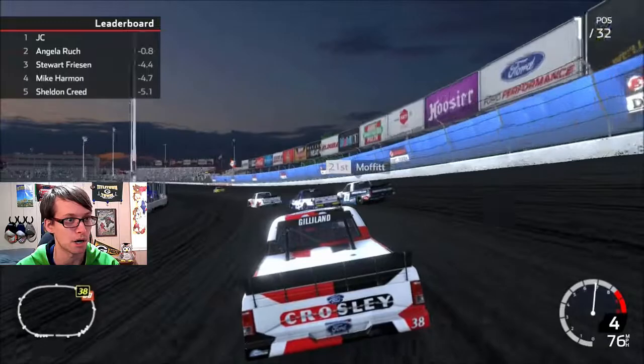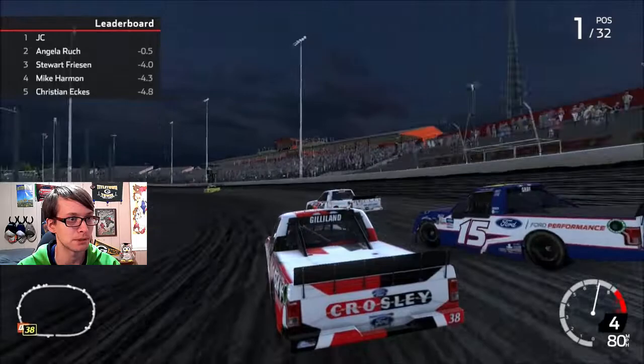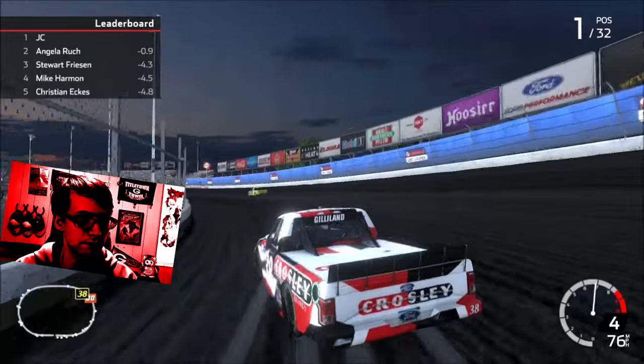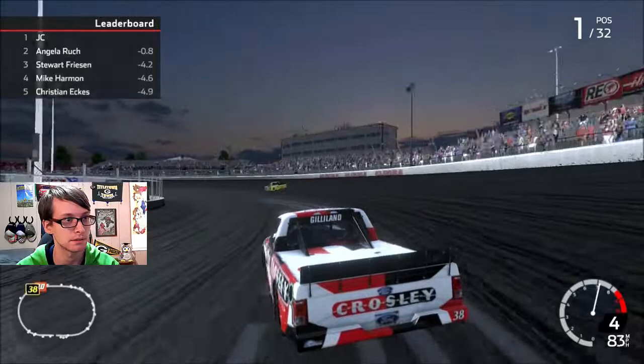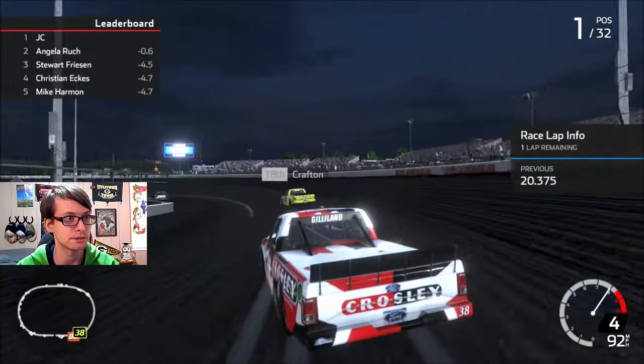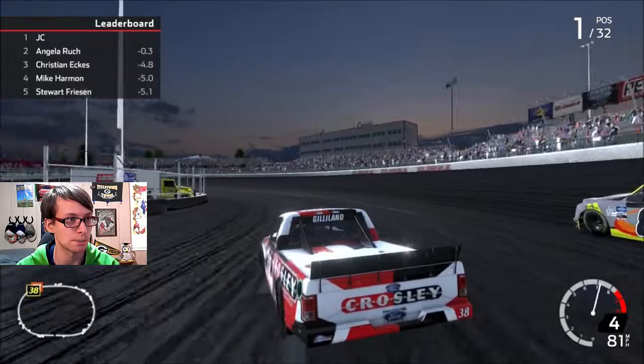I can't take a corner right because my nose won't stop itching. I need like nose pads whenever I play video games so I cannot experience irritation on the face. Is that Matt Crafton? I think that's Matt Crafton. That sucks. Stuart Friesen is still chilling in third, all fine and dandy. Angela Rudge is coming back because she got through lap traffic. Somehow I've wandered right up behind Matt Crafton — this guy was supposed to run really well this race. What happened? How did he fall this far?